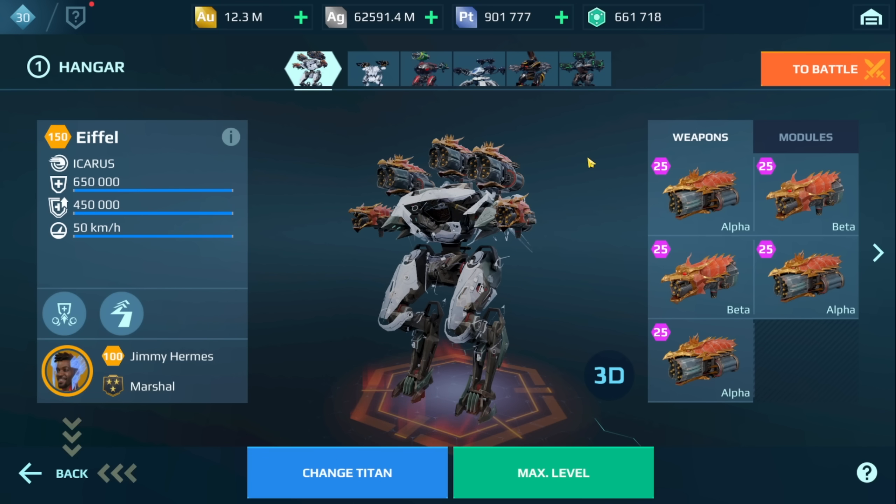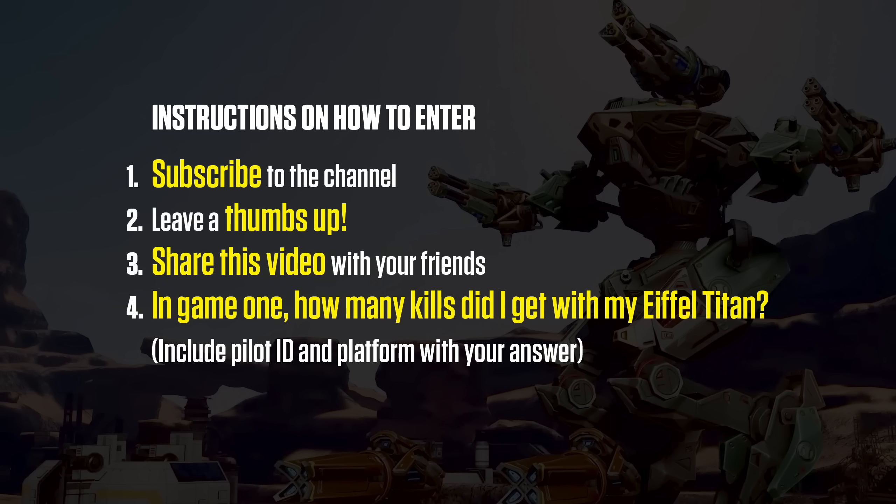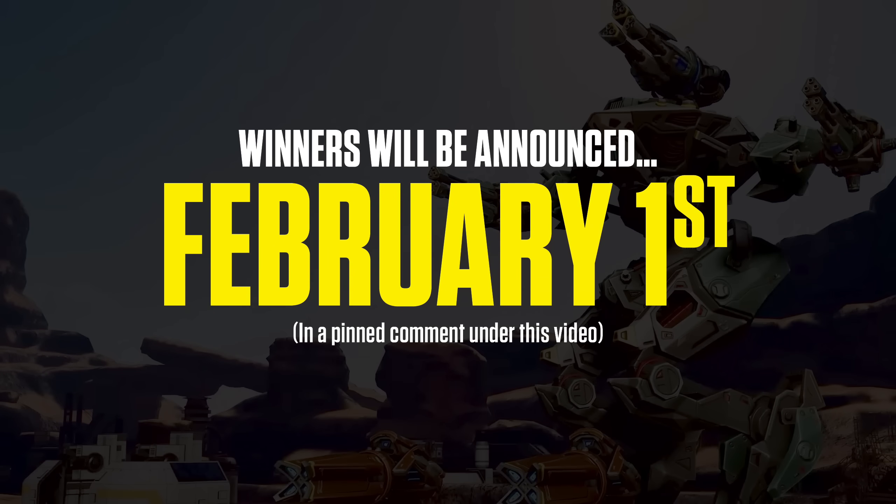So now for the giveaway. 50 of these Eiffel Titans are going to be up for grabs. This giveaway is 100% free. It is sponsored by Pixonic — so thank you Pixonic for helping me out with this giveaway. It is open to all platforms: iOS, Android, Steam, MyGames, Amazon. In order to enter, make sure that you subscribe to the channel if you haven't already. Make sure that you leave a thumbs up — it helps the channel out. Share this video with your friends and especially your clan mates if they're trying to win one of these Titans. And the most important part — answer the question: how many kills did I get with my Eiffel in the first game? Be sure to include your pilot ID and platform in one comment in the comment section below. The winners will be announced on February 1st, which I think is next Thursday.